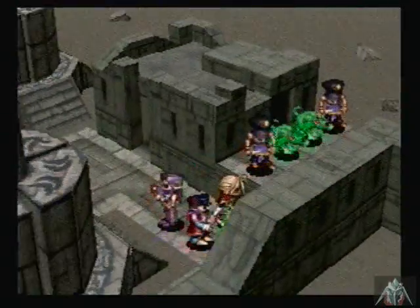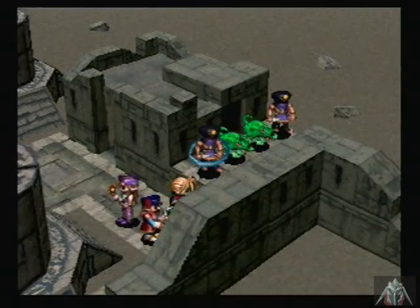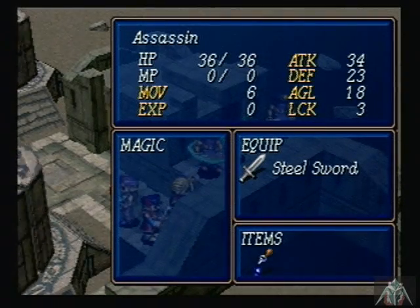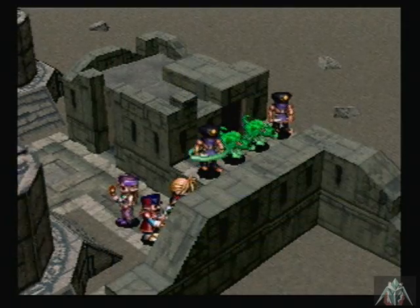Alright, as you can see, we've got these guys that just came out. I didn't show off their stats, I'll go ahead and do that now. Assassins: HP of 36, Attack of 34, Defense of 23, Agility of 18, Luck of 3, Movement of 6, Steel Sword, and they can drop Healing Drops.